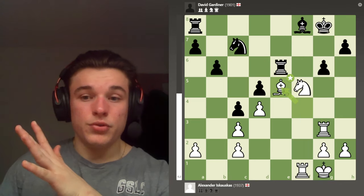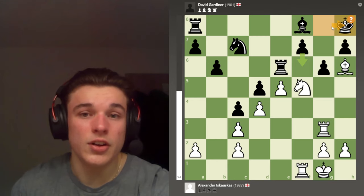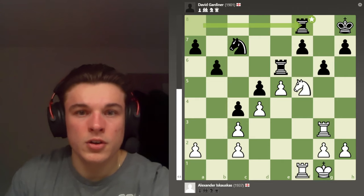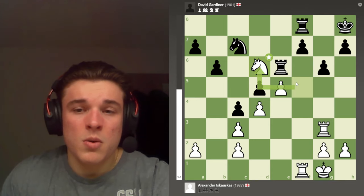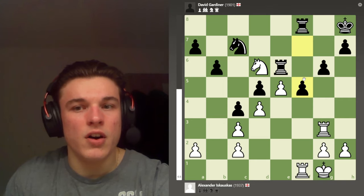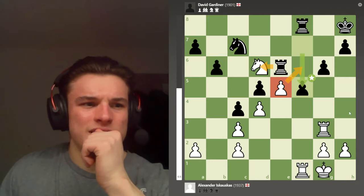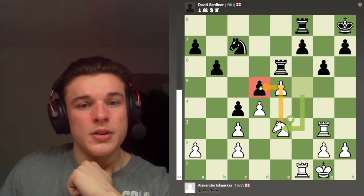King H8 unpins, so my opponent is actually threatening to take my knight. If I move my knight my bishop is undefended, so I have to take his bishop — only move. Rook takes, and I go Knight E3. I considered Knight D6 but it's not actually doing much there — he can play F5 and I can't take en passant because he takes my knight. I go Knight E3 keeping an eye on the pawn, thinking about coming to F5 and then F6.